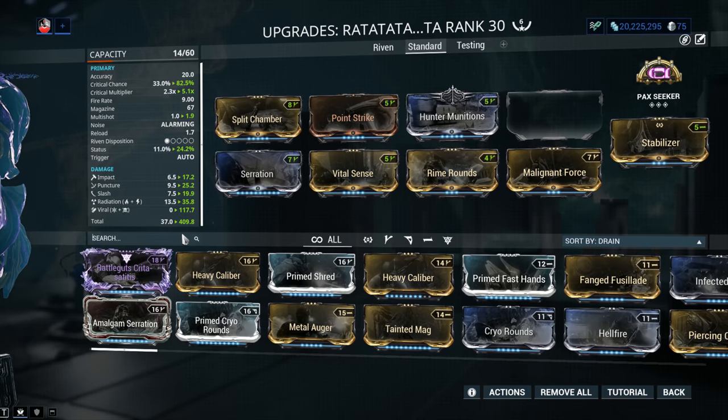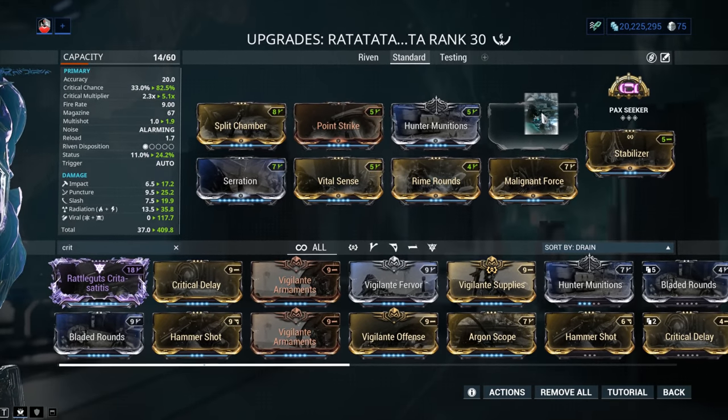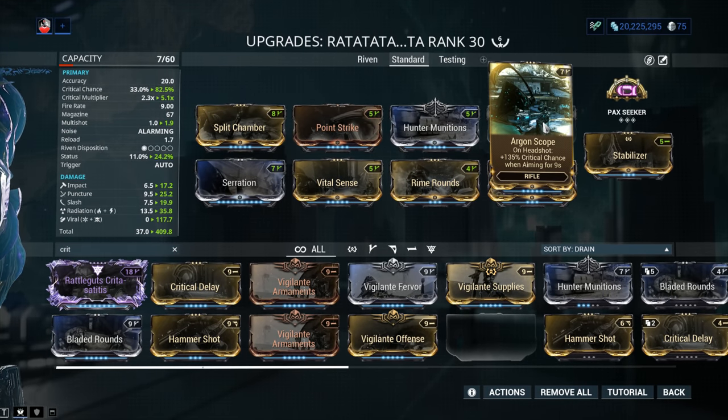If you do have more expensive mods, you can go for more crit — specifically Argon Scope. With this one, you're going way over 100% Critical Chance. Say hello to Orange Crits — absolutely fantastic.